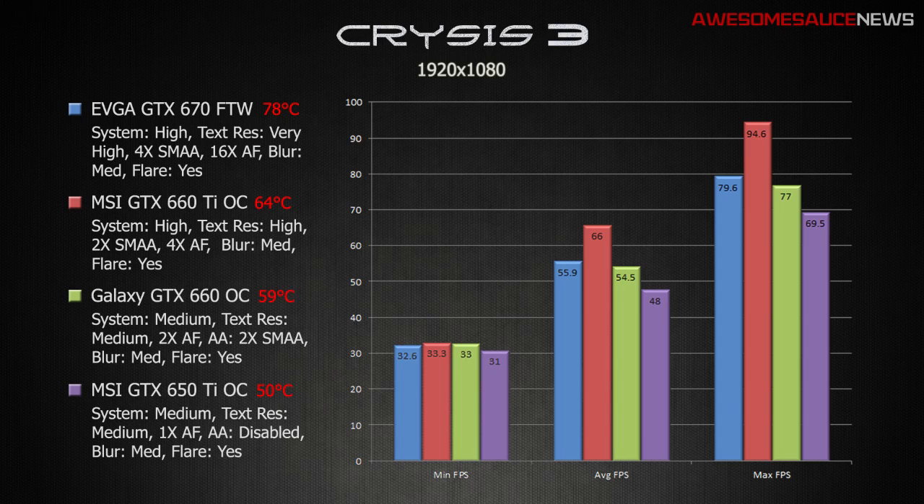Moving on to the GTX 660 Ti from MSI — this is a Power Edition card. System specs still able to operate at high, but texture res had to be bumped down to high coming from the 670, and SMAA had to be bumped down to 2x, with anisotropic filtering still keeping up at 4x. So you're not really seeing terribly much of a performance hit going from the 670 to the 660 Ti, but you are seeing quite a performance hit going from the Ti to the regular 660. I did want to mention — look at the average frame rate for the 660 Ti: 66, and the max FPS is higher than all the other cards at 94.6. I retested this card over and over to make sure it wasn't a fluke, and that's what I got.